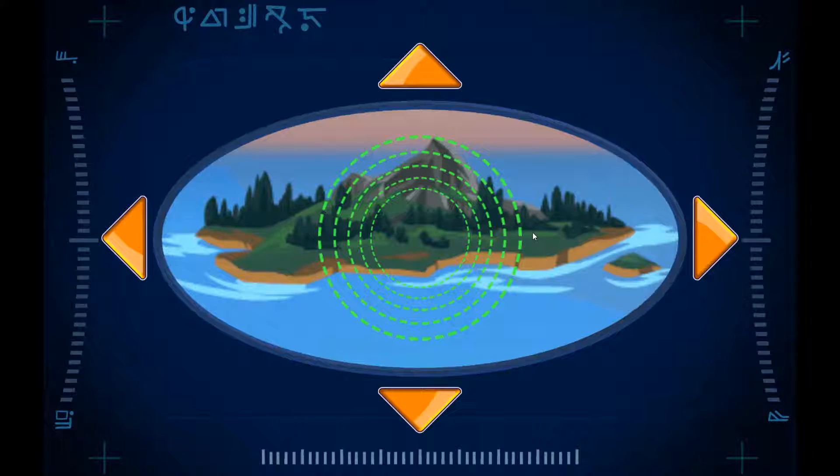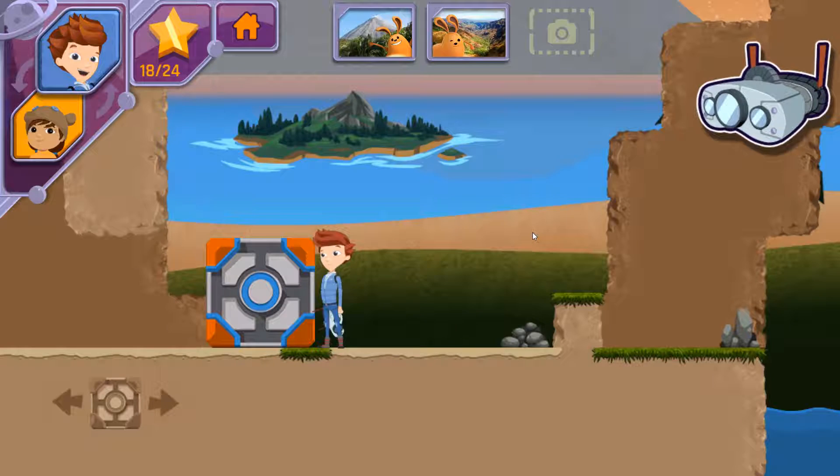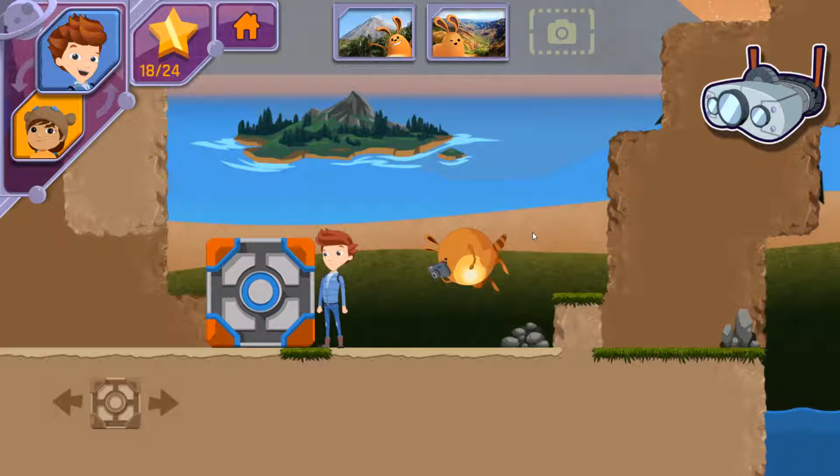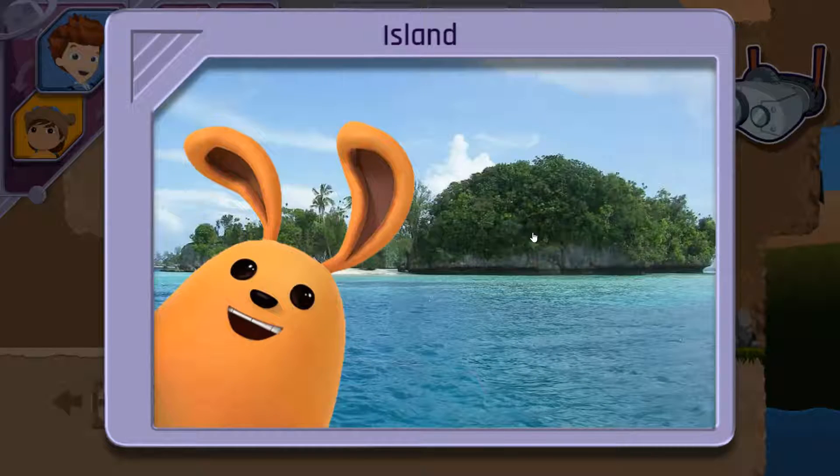You noticed an island — a piece of land surrounded completely by water. Now that we have all three photos, we need to find Jet 2, so we can send them to Bortron 7.